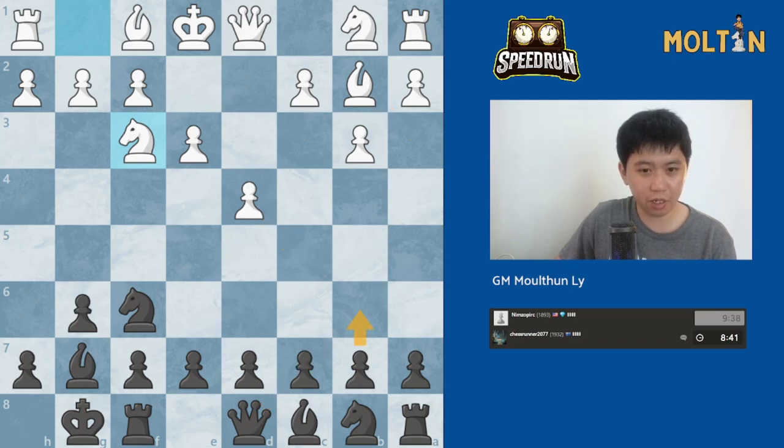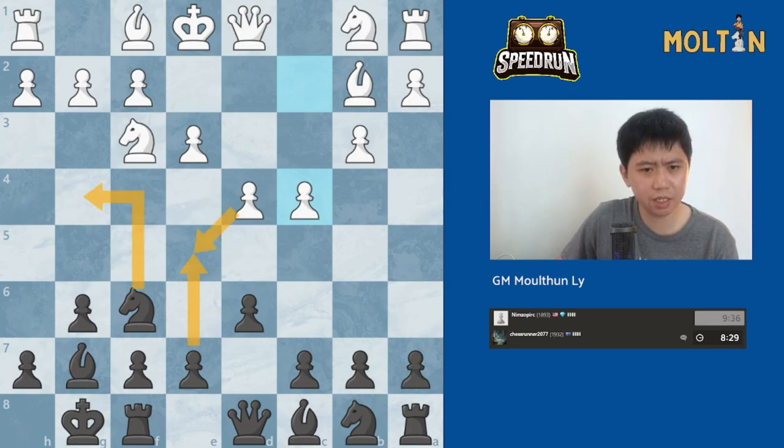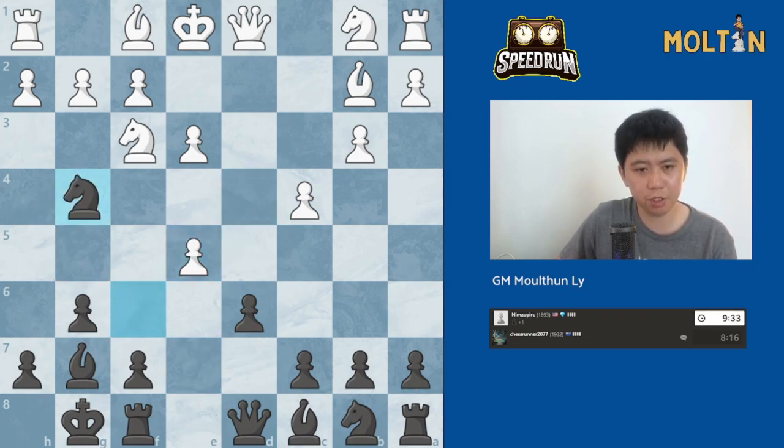I could go for a double fianchetto here. That would be fine. Or if I just play the move pawn to d6 and go into a King's Indian position. So we can play the move pawn to e5, takes, takes, knight g4, and win the pawn back. This is probably the easiest way to equalize — just go knight to g4. A useful idea to remember.